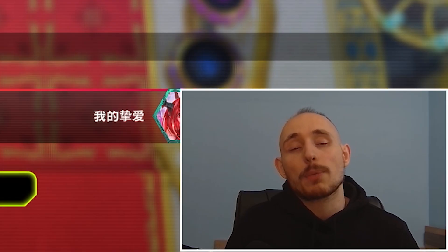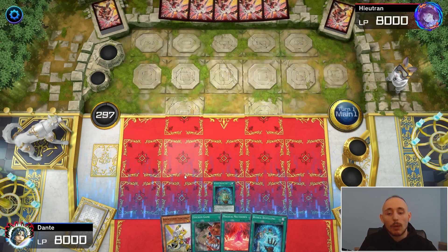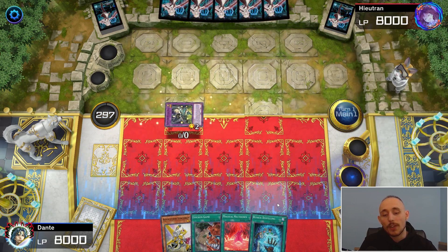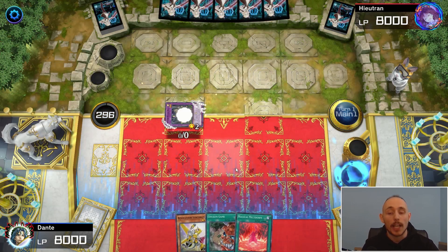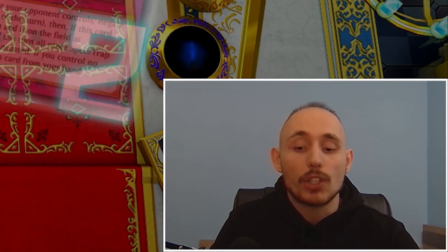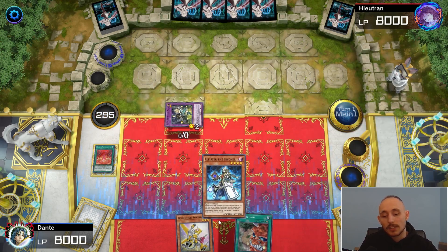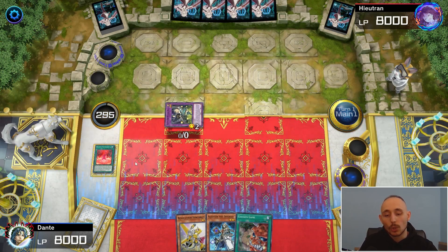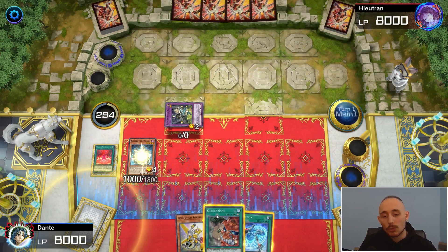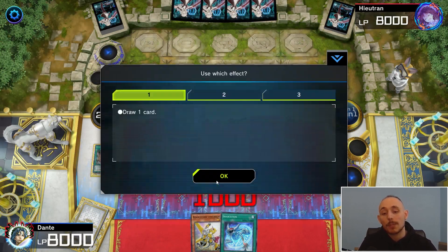Game 3 — interesting hand. My very first play is Dispelling to bait an interruption. I summon Hugin and use the effect to discard the other Dispelling. If they have Ash Blossom, they'll use it now. Opponent uses Imperm — that means Aleister has a bigger chance of going through. Now let's activate Magical Meltdown and search Aleister the Invoker.